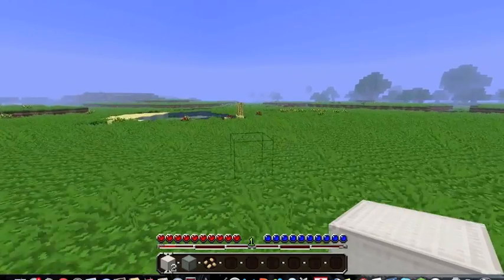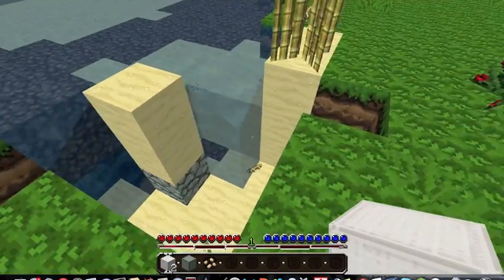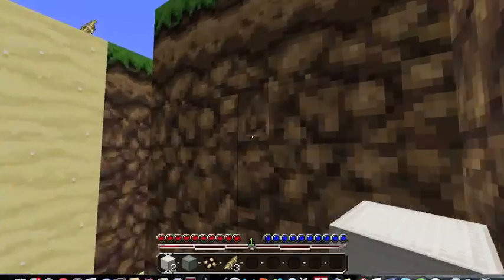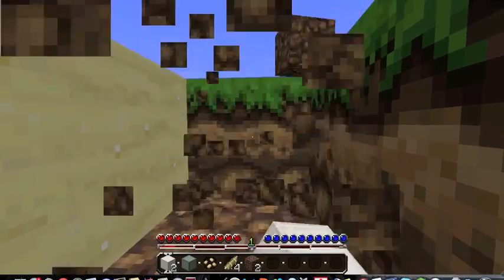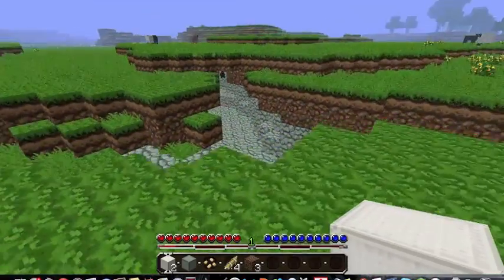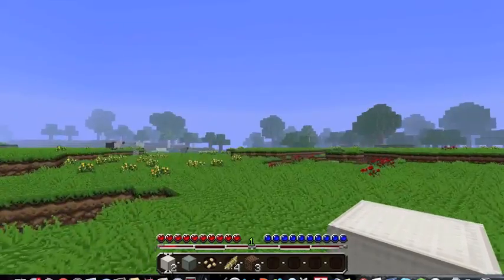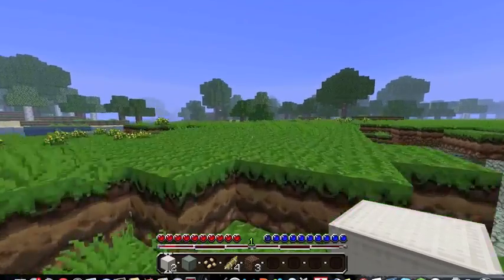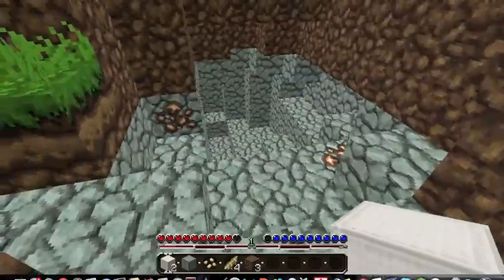Trees over there, let's go. There's a nice pond with some sugar cane — it's a trap, inside joke at school. This is pretty cool, and there's some coal down there I think. Yeah, tons of sheep — why so many sheep? This is perfect for building a giant castle, and there's some iron.